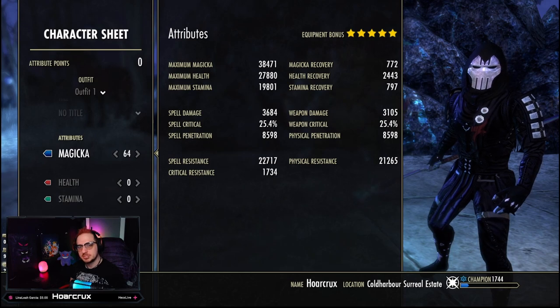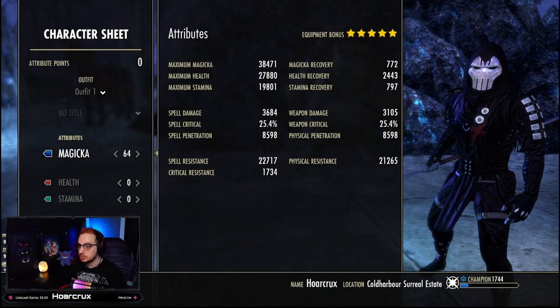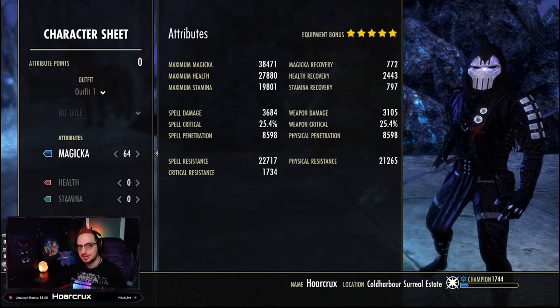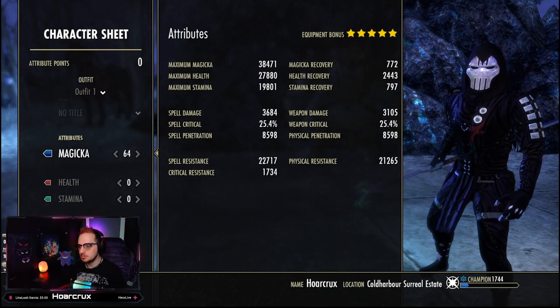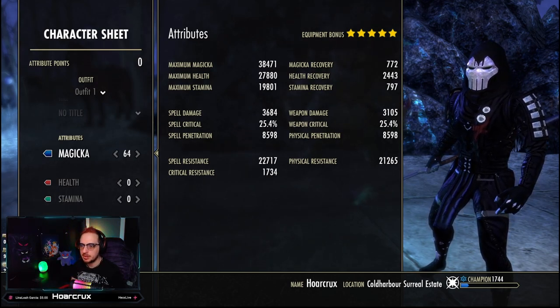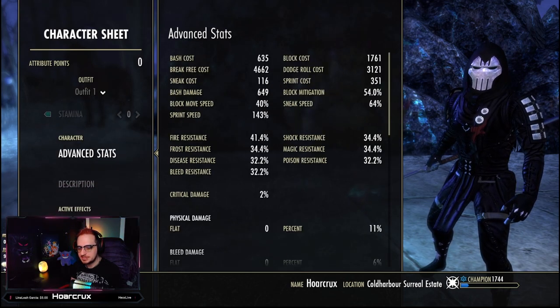Hopping into the character sheet — we are a Dark Elf on this build. That may not be the ideal race; you could alternatively go Khajiit or Breton, that's entirely up to you. We do have all of our attribute points into maximum Magicka, because once we have a Hardened Ward up our health goes up to 30k, so I wouldn't recommend putting any more into health.